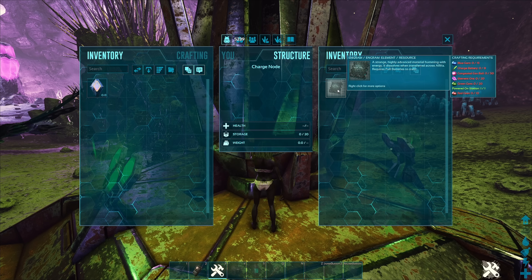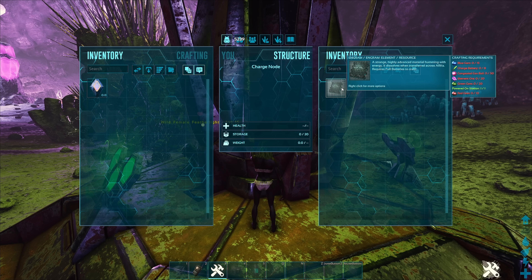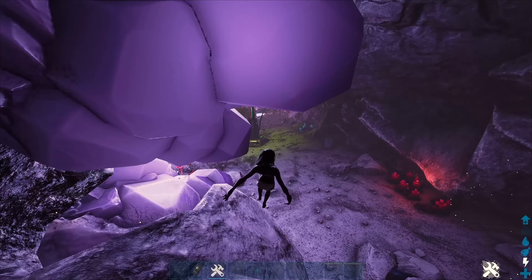So you're going to need blue gems, batteries charged or non-charged, concealed gas balls, Element Ore, green gems, and red gems. It's quite a lot of random stuff that you need to make Element, but there's quite a few charged nodes in here. And there's red gems in here too, so you can nail one thing off your list.